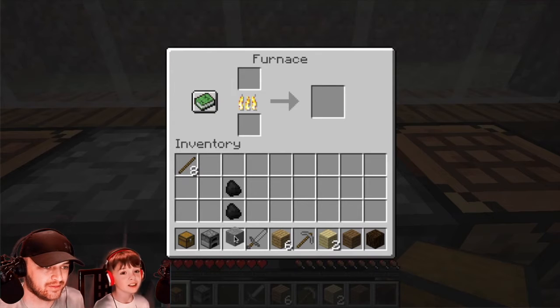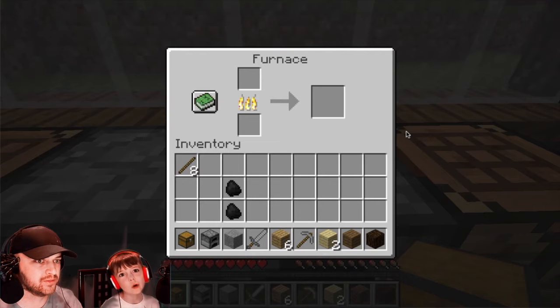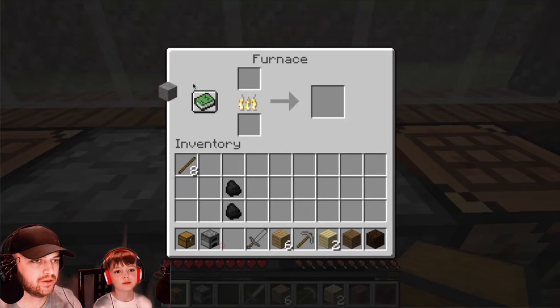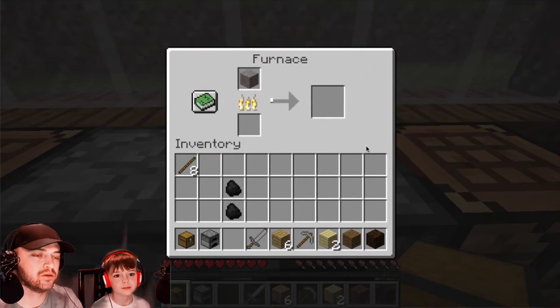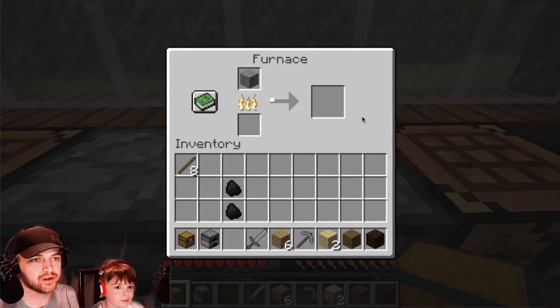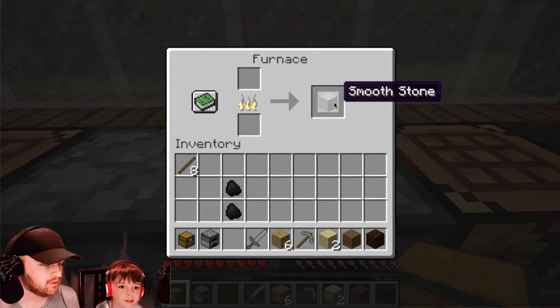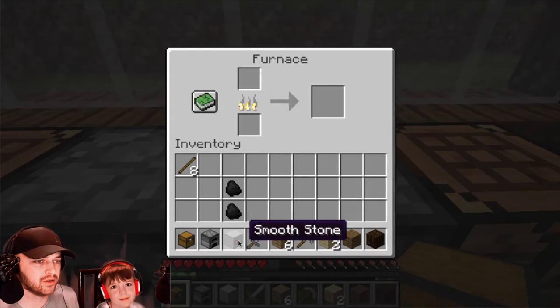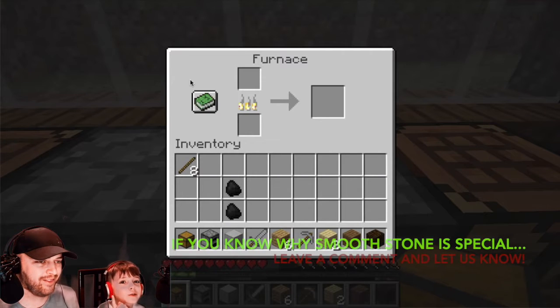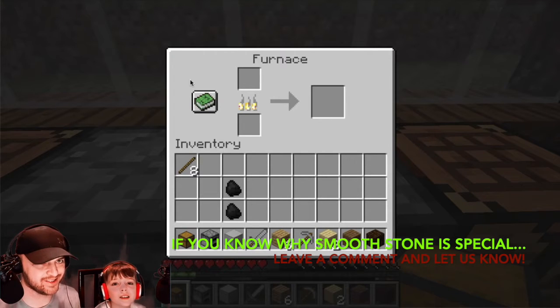And next on the list, conveniently, smooth stone. You don't need more coal because it's already running. So get the stone and smelt it the same way. What makes smooth stone different from regular stone? I have no idea — leave a comment down below if you know the difference between smooth stone and regular stone, aside from the appearance. Let us know.